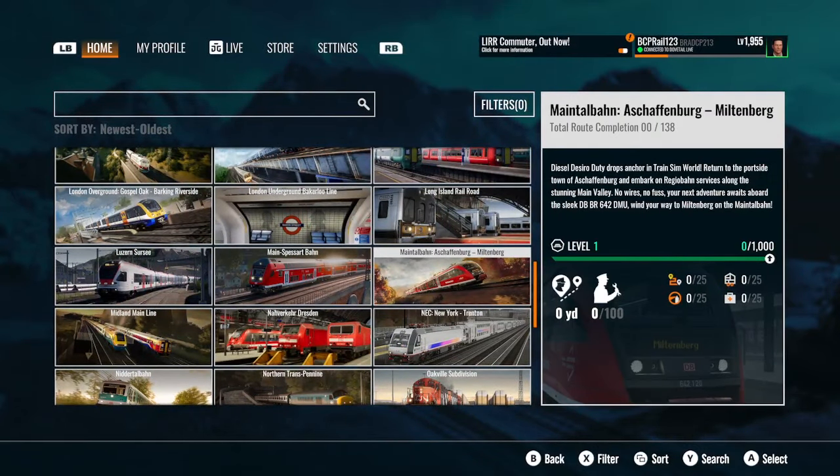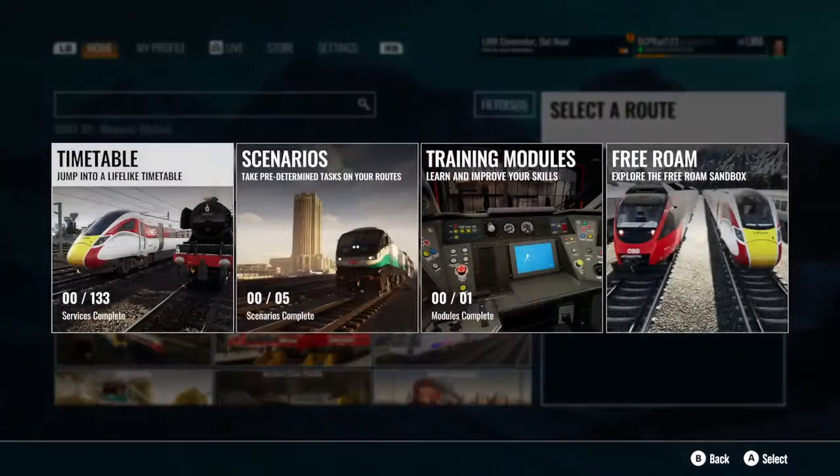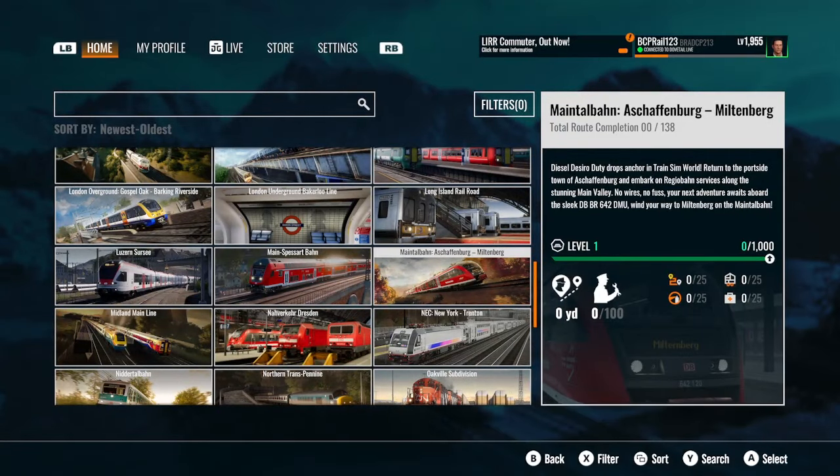Fixed an issue with the AI train held at a red light on service 2339. Various fixes to improve and ensure the DB BR 636 tutorial is completeable — I feel like I've done this one before, because it's restarted my progress.